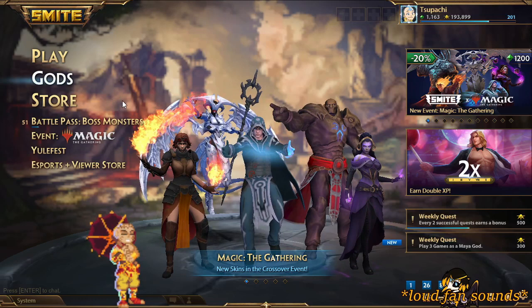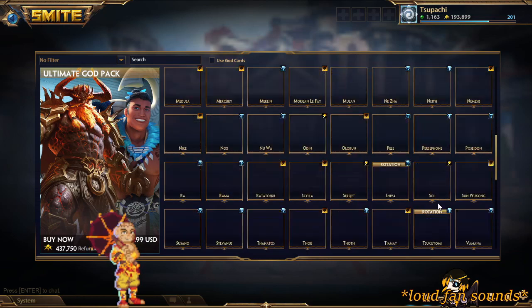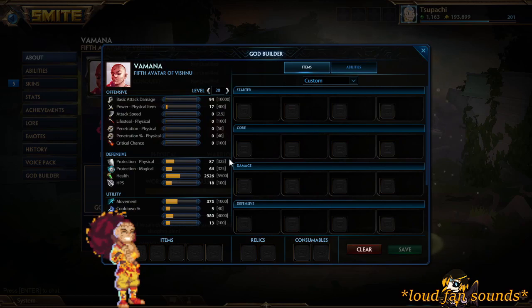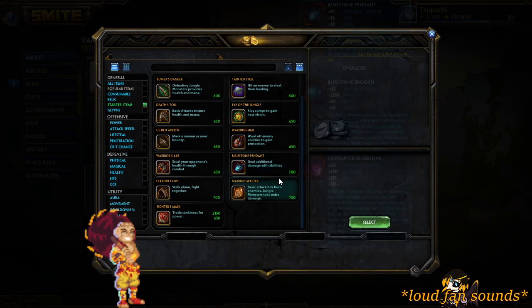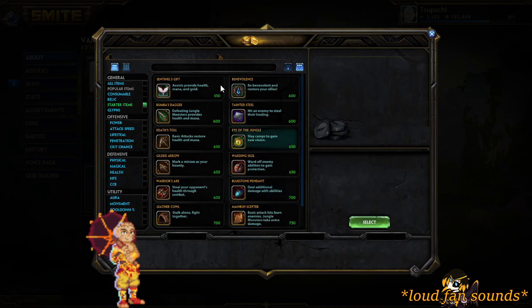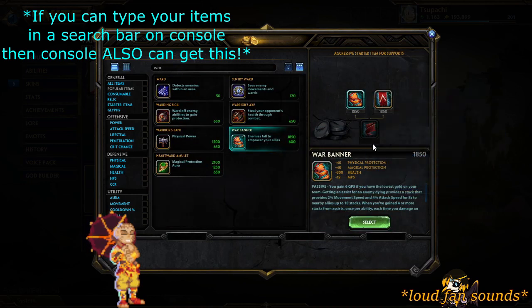However, the evolved items are in the game. We're gonna test it out here — it's not here, it's not here. This only works if you can type in your items. So put 'war' in and there he is, there's your boy. See this? Apparently the starter isn't there, but the evolved forms — like it's a freaking Pokémon — the evolved forms you can get.